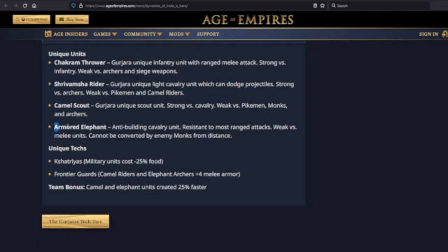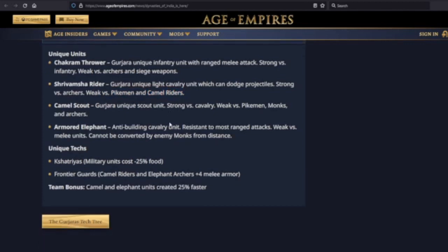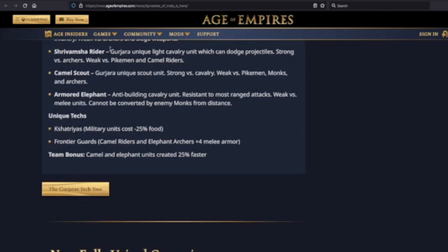Armored Elephants appear for all three of these civilizations — it's confirmed as a regional unit. The Shrivamsha Rider is a Gurjara unique light cavalry unit which can dodge projectiles. I'm wondering if that means like a 50% chance an arrow does zero damage or something — I have no idea. Weak versus pikemen and camel riders. Basically, a scout unit that also does a good job of taking out archers — that's what I'm gathering.